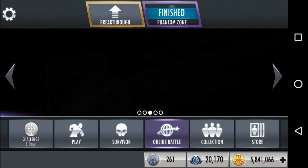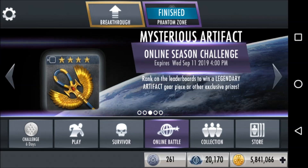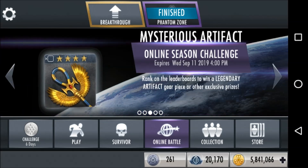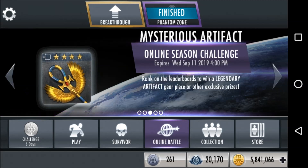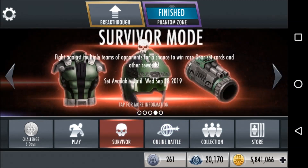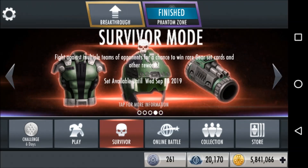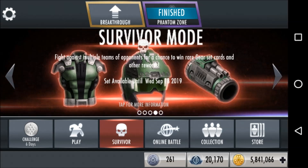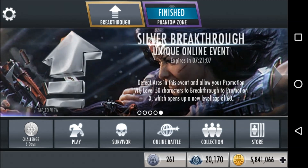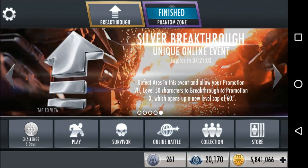In the store, we have the Arkham Origins Joker pack for $25 Canadian dollars — it's not worth it; it's only one copy and they won't unlock in your store, but it's probably a preview of next week's challenge, the same way last week we had a pack for Arkham Knight Harley Quinn. We also have the Red Sun pack for $27 Canadian, where you get a random three out of: Red Sun Superman, Red Sun Wonder Woman, Red Sun Solomon Grundy, Red Sun Deathstroke, Green Lantern, or Batman.